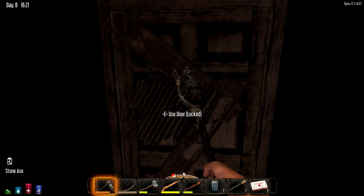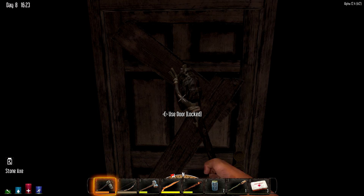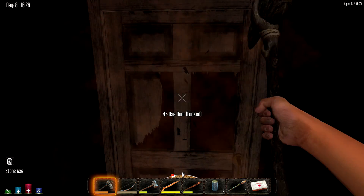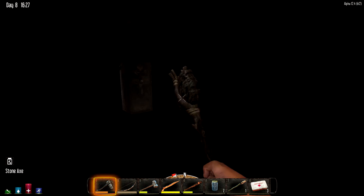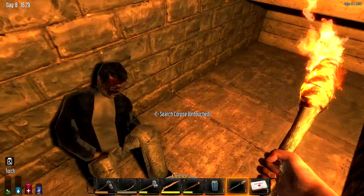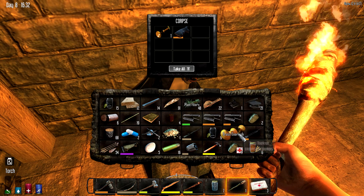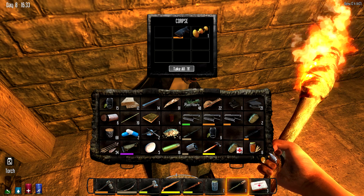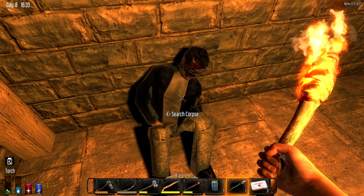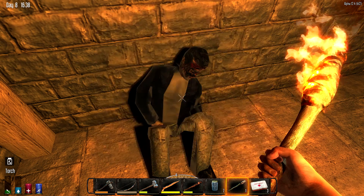There we go — metal's off, limbs off. Bust through the door, let's get in here. What's in here, is it awesome? There IS a gun safe! There is a gun safe, yes! 44 magnum grip — oh, you bet your sweet ass I'll take that.